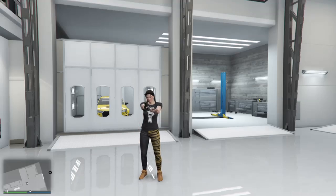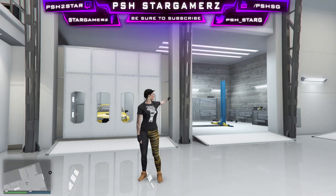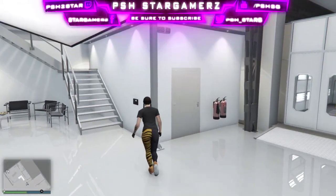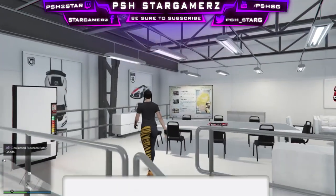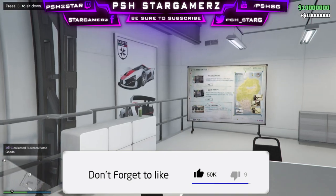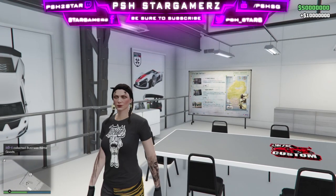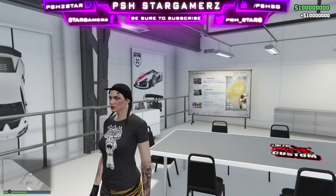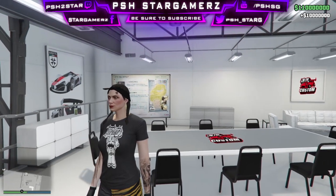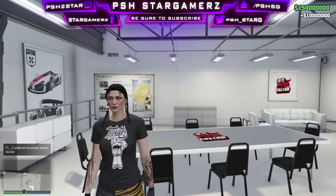Ladies and gentlemen, welcome back to the channel. I hope you are all having an amazing day. Today's video is going to be a special little treat as I'm going to be teaching you a brand new solo GTA 5 money glitch that is currently working for Xbox One, PS4, and PC. This money glitch will allow you to get up to $50 million in GTA 5 Online, and it's super easy to do. It doesn't require you to have MOC, and it does not require you to have any facility or any CEO stuff or any expensive things. It's going to take you three easy steps to do this, and a maximum time of 10 minutes to get this easy cash.